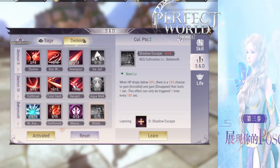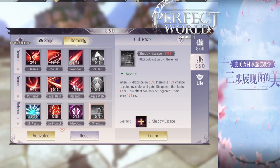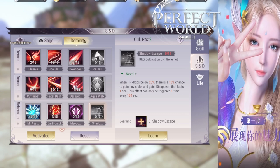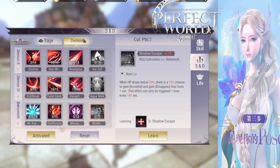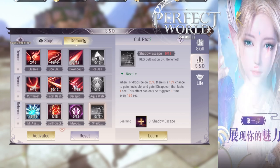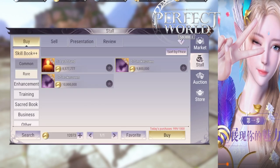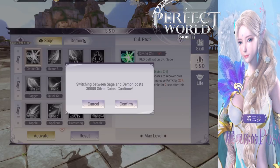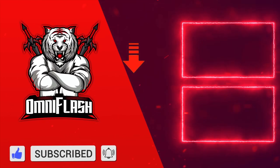Shadow Escape: when HP drops below 20%, there is a 10% chance to gain invisibility — this can only trigger once every 180 seconds. So once every 3 minutes, you will just go invisible when you are about to die, which is very nice. However, in the end, when you have the rare skills Bloodlet and Blade Wind, the Sage Assassin will have more attack killing power than a Demon Assassin who has more escaping power. If this guide has helped you, please like, subscribe, tell your friends, and comment below to be entered to win a $25 iTunes or Google Play gift card on October 15, 2020. Thanks so much for watching — I'll see you guys in the next video.